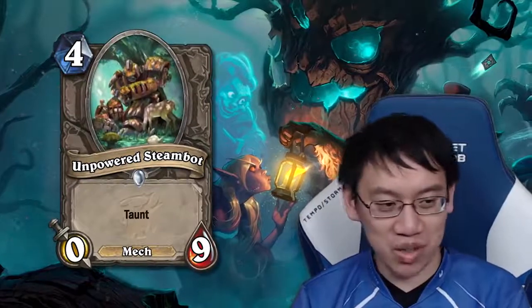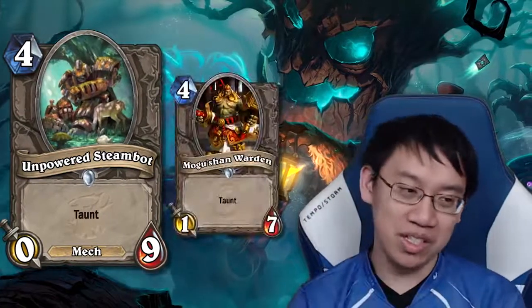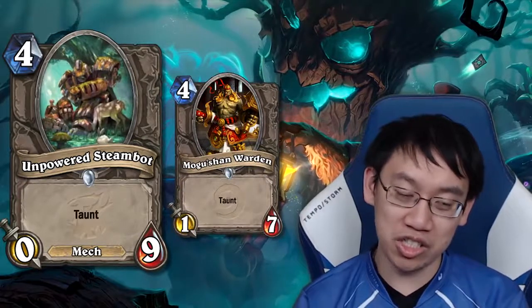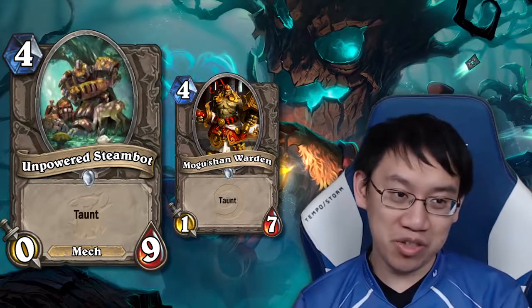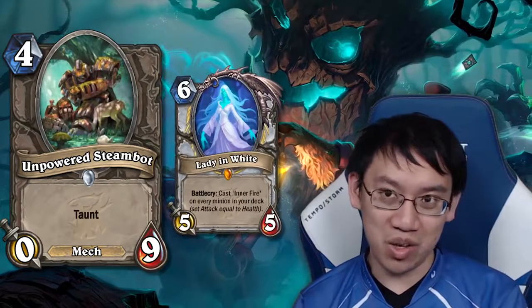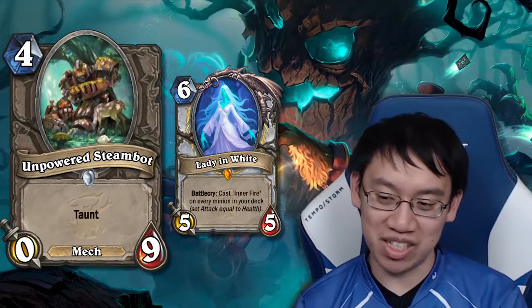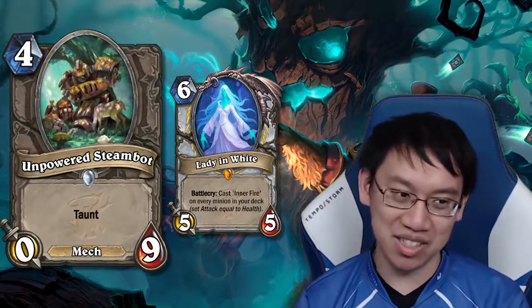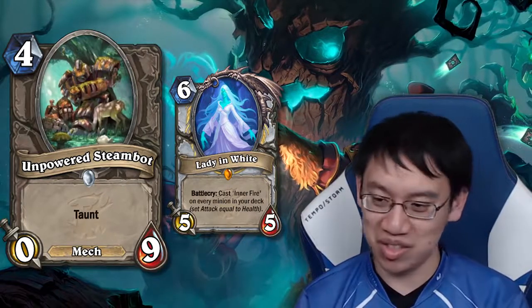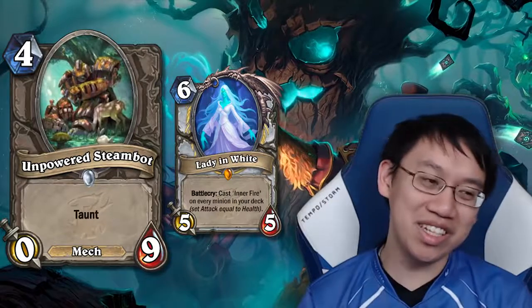Unpowered Steam Bot: 4 mana 0-9 Taunt. It's an upgrade on Mogu'shan Warden, turning the 1 attack into 2 more health, which tends to be a great trade. Pretty much meant for the Lady in White deck, but a card that's not good by itself probably isn't good enough to put in that deck. Yes, it was played as a 4-mana 9-9 Taunt on stream, but that's counting too much on playing Lady in White before you draw this hunk of junk.